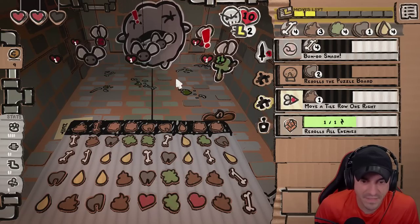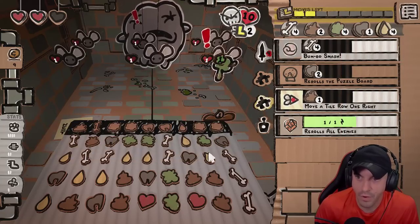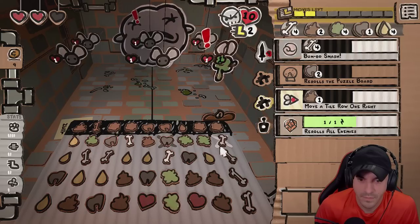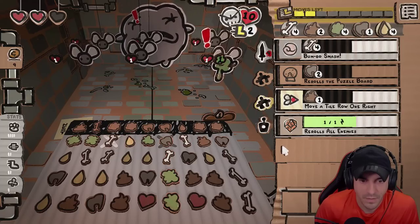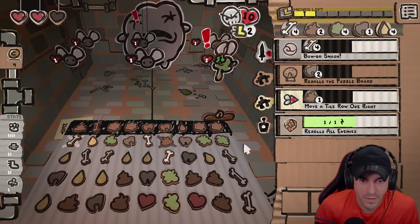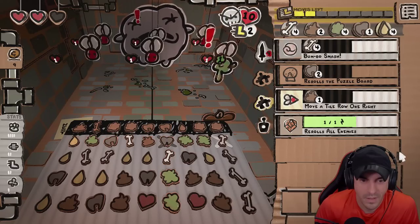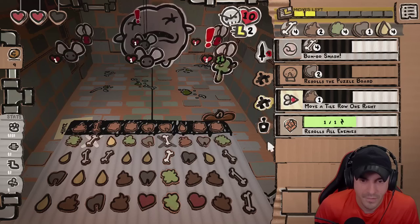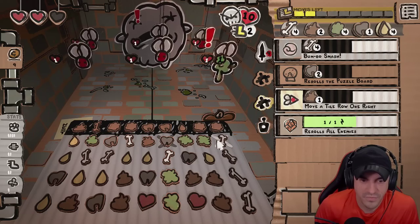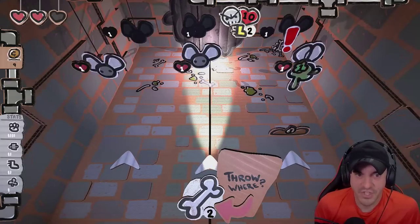Do we see anything? Here we go — move the bone over. Is that one better or is this one better? I don't think it matters. Let's roll with this. Now we can do a little damage here.